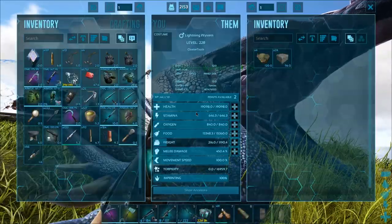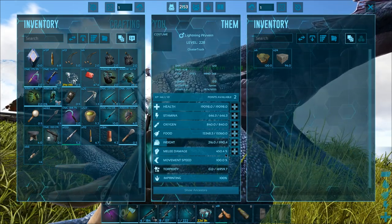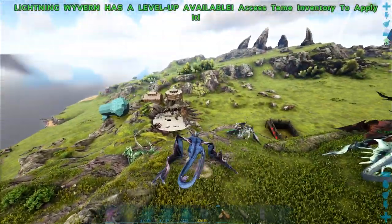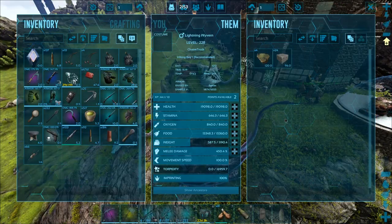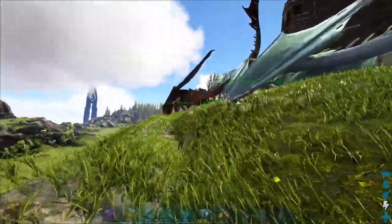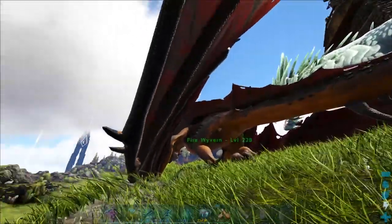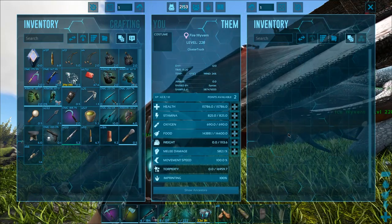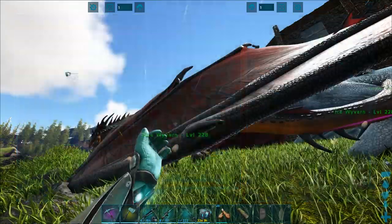Okay, so we're back, and all of our wyverns are fully grown up now. The stats have updated — I actually had to restart the server really quick as updates have been rolling in. The stats on the lightning fully imprinted — let's check out the other two up here. Then I want to bring them all down there because I have a little plan. Here are the fire stats — wow, that health is super low compared to the lightning, but that frickin' melee is massive.